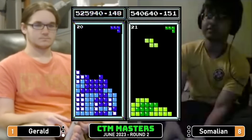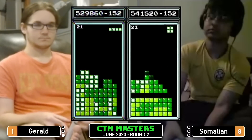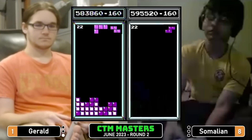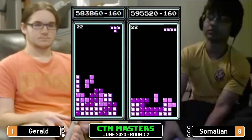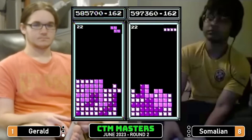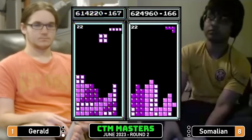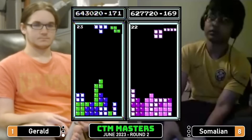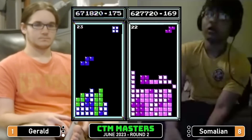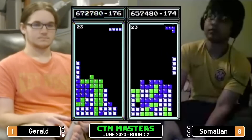Tetris Gerald, 556 — there's one Somalian, 567. 583 Gerald, so the lead is seesawing back and forth. Somalian slightly ahead — ever so slightly ahead in pace. Tetris Gerald, 614 — 624 Somalian. Into level 23 Gerald, and another Tetris Gerald. Both players right now playing very clean, keeping pace with one another, basically just flip-flopping the score lead back and forth.